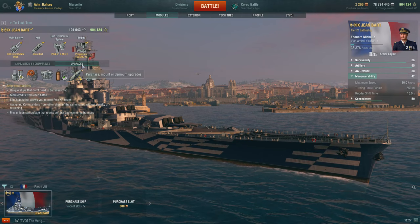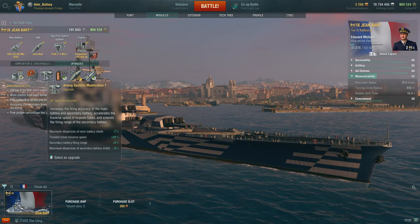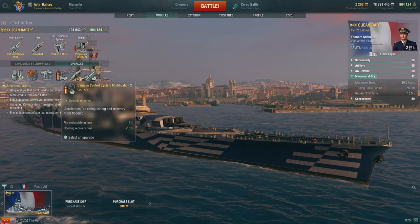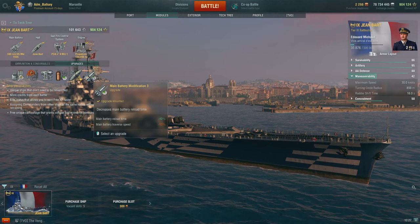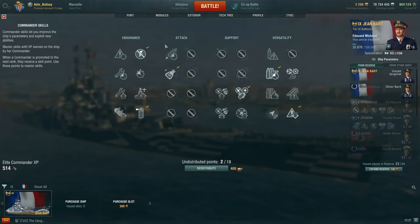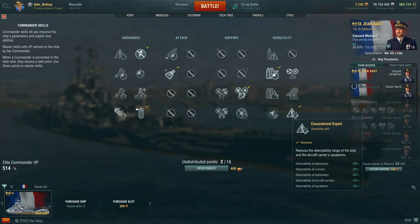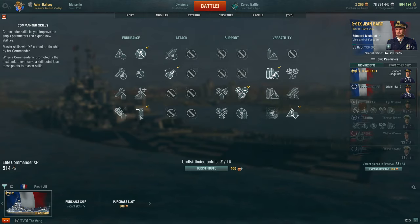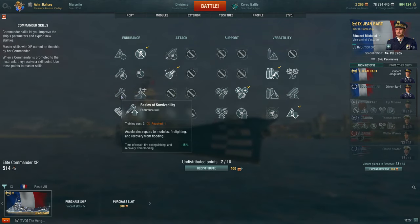Next for upgrades: Main Armaments Mod 1, Damage Control Mod 1, Aiming Systems Mod 1, Damage Control Mod 2, Concealment System Mod 1, and Main Battery Mod 3. Onto the captain skills, starting with Preventive Maintenance, Expert Marksman, Superintendent, and Concealment Expert for your first 10 points, followed by Adrenaline Rush and Fire Prevention. I currently have an 18-point captain; my last three points will go towards Basics of Survivability.